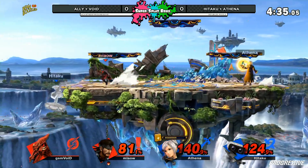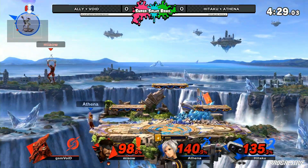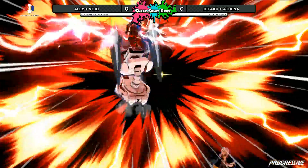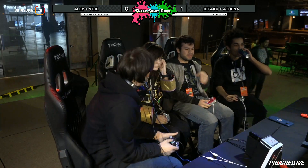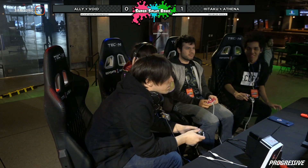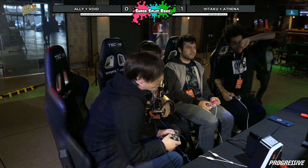Dream Team connection coming through on Ally. How is Ally going to manage to make his way back in this set? But Ally able to go ahead and live, recovering high, able to air dodge — pass it for the Nosferatu. Leading into the up air. That's going to be it. Hitaku and Athena taking that first game. What a beautiful team combo to seal it out right there, in style. Going for the Nosferatu up air combo, and both Ally and Void have nothing to do but laugh and react at that one.